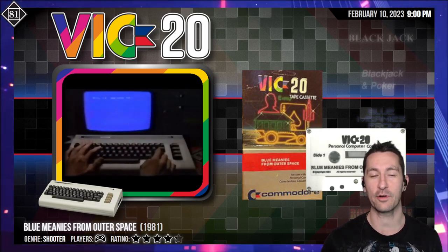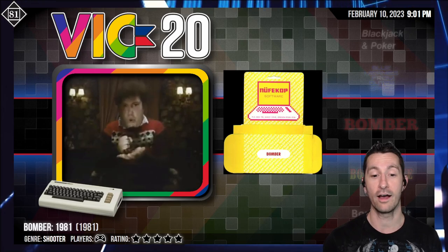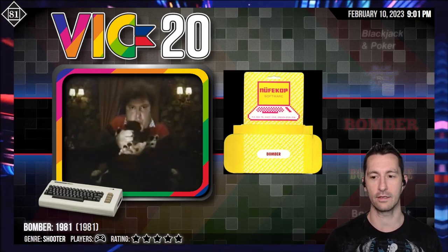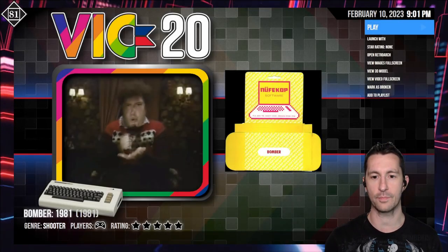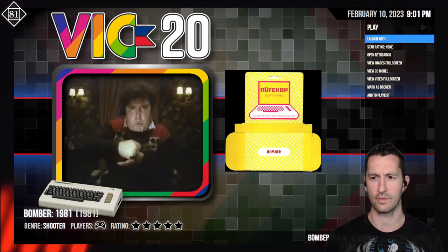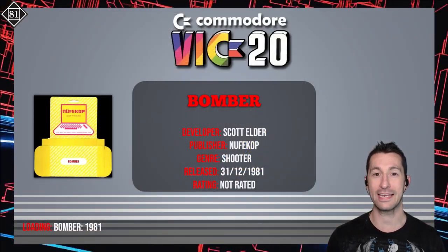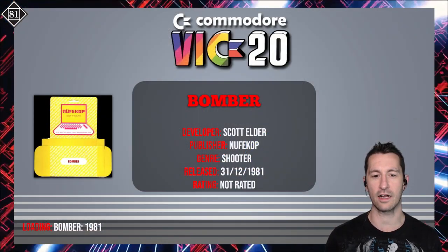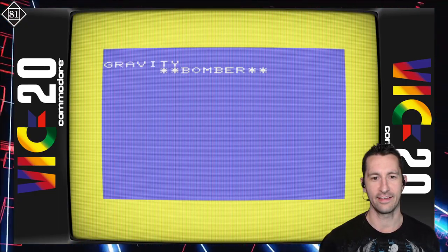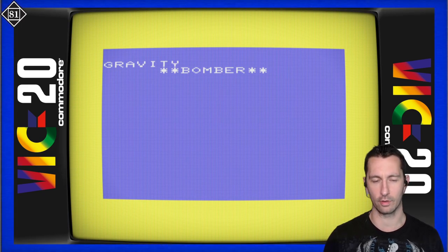Let's press forward and see what our next game is. After Blue Meanies from Outer Space, let's move on with Bomber for the VIC-20. Let's take a look at Bomber — looks like this is by Neuf Kump. No other artwork for this one, so we'll just pop it in and play it on our VIC-20. Released at some point in 1981, here's Bomber by Scott Elder. There it is — Gravity Bomber, or just Bomber.